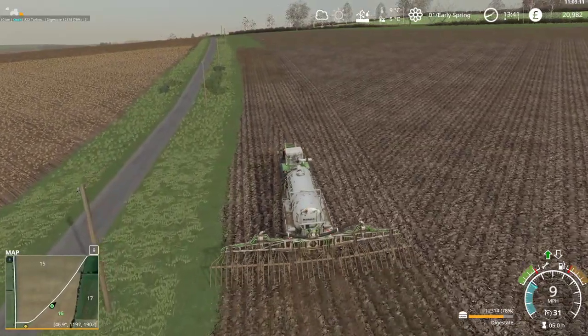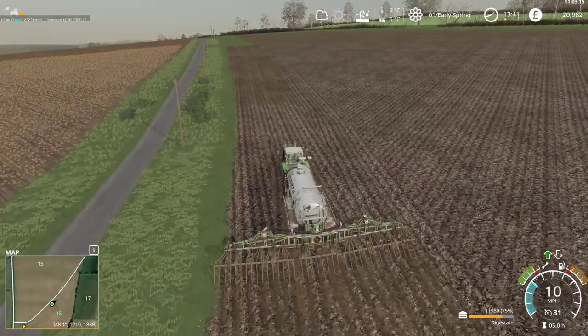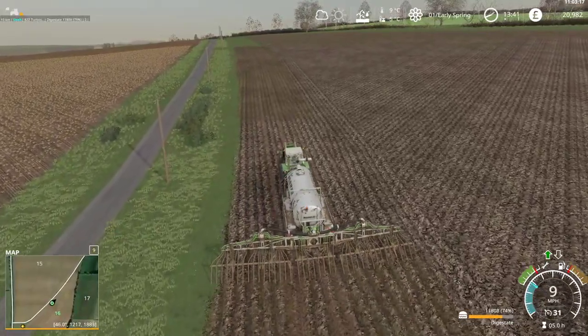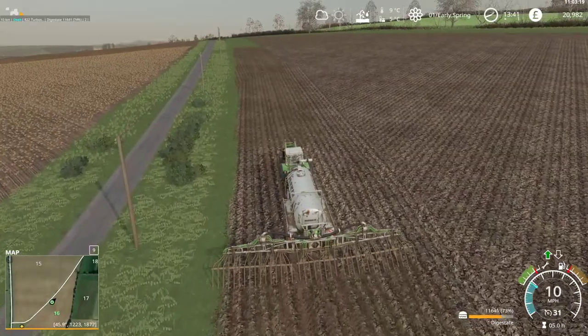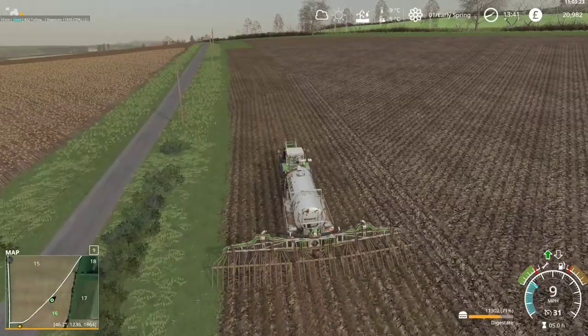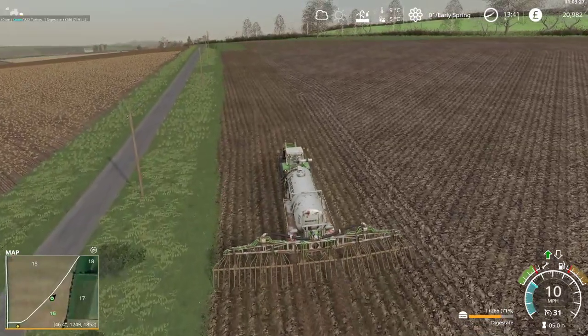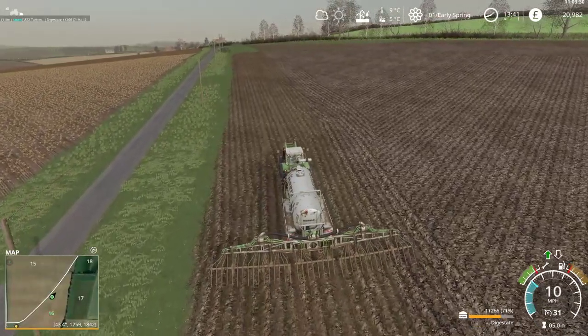If there are contracts out there to fertilize and the fields aren't planted yet, we could use our Digestate kit to do that as free fertilizer on a contract. Could be a plan. Come on, little tractor — let's get up this hill.